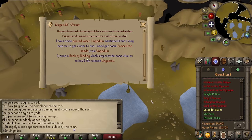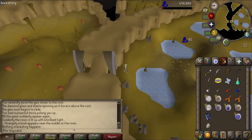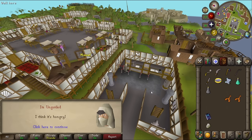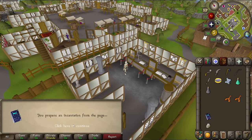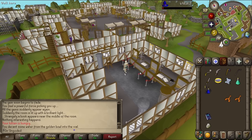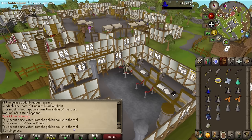Please tell me the quest log has updated. Yes! And that is literally all I get — a single sentence: 'I found a Book of Binding which may provide some clues to how I can release Ungadulu.' Nothing's changed at the door still. Let's go back to Ardy — I need to get some vials. I think I'm going to have to prepare for battle because if I do this successfully the demon's going to come out and I need to kill it. Let's enchant a vial. 'You prepare an incantation from the page.' Boom — enchanted vial! Now can we pour the water in? Boom — we can! I'll wield it. Let me get a bunch of these — enchant ten vials. They stack as well. I can wield them — that looks sick! Holy water. That's really cool. It has range strength and some range attack bonus.